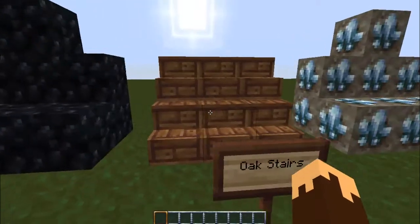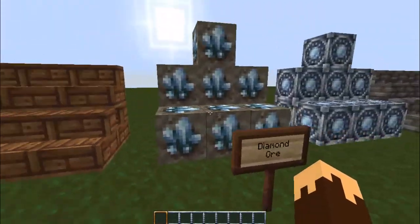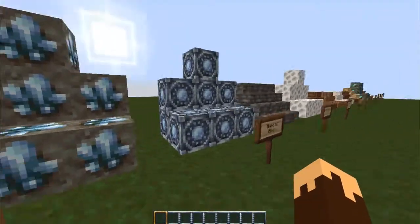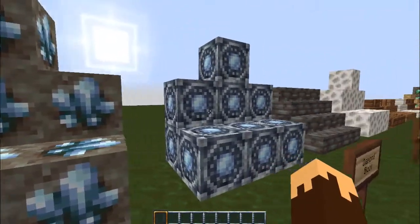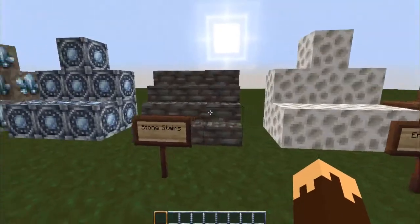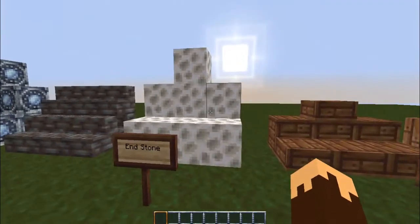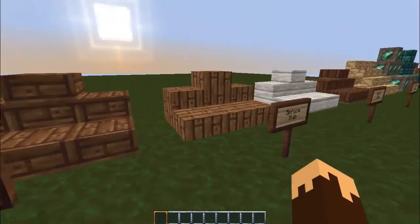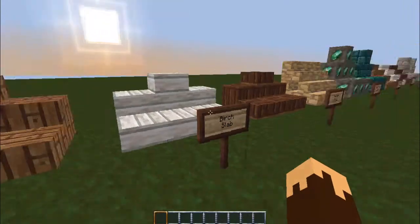Mossy cobblestone — I like that, it looks better. Obsidian. I really like the diamond — a lot. They're big. Diamond blocks are awesome, they're like different colors.